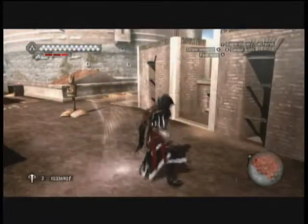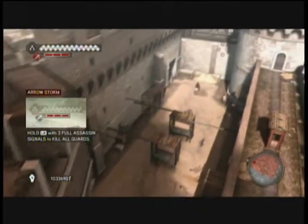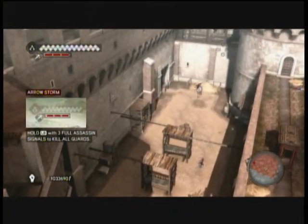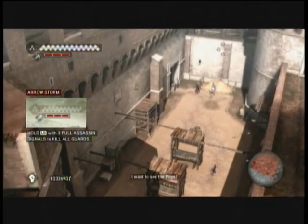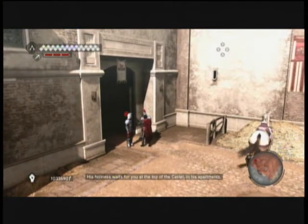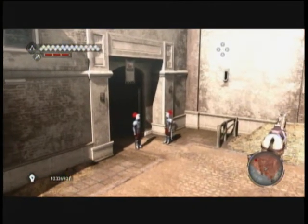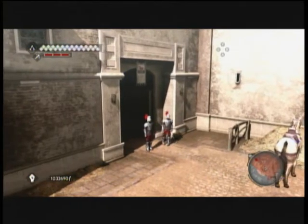Just step into the checkpoint. Now there'll be a quick cutscene. This mission gets pretty difficult towards the inside part of it, where you're inside the Castello.